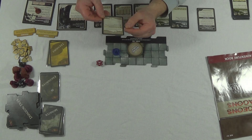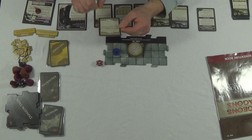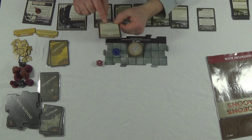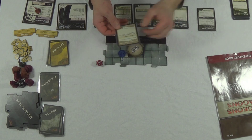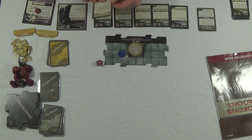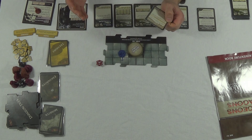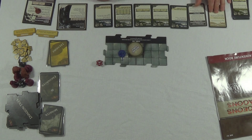Gauntlets of Ogre Power: these metal gauntlets grant the wielder incredible strength. Play this item immediately - you deal plus one damage when you hit an adjacent monster with an attack while this item is in play. Worth two thousand gold pieces. So if you did want to compete against others, you can score by whoever has the most gold. So I get a plus one damage - that's awesome, an extra damage when the monster is adjacent to me.